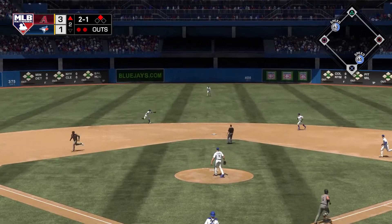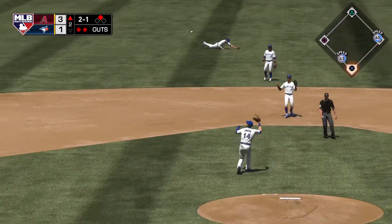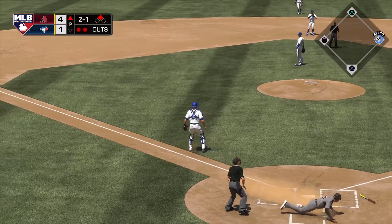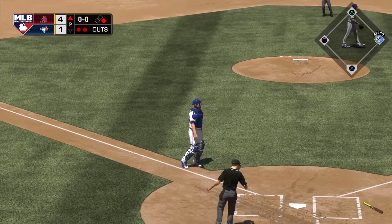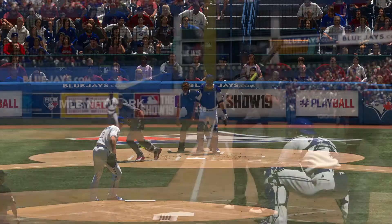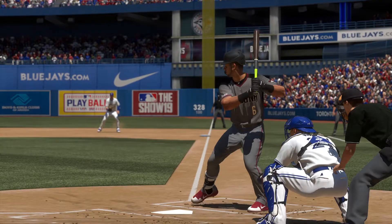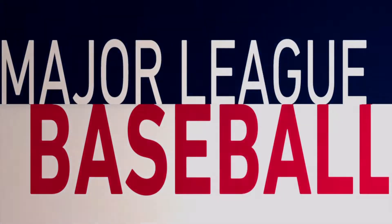Ground ball sent back up the middle, and that'll get by into center field for a base hit. The throw home — but it's off line, so the run will score. He took that back right where it came from. Nice RBI knock right up the middle. A little bit frustrating as a pitcher — you want to make yourself one of the defenders, but that ball was hit just out of his reach. Right up the middle, base hit, and another run batted in.